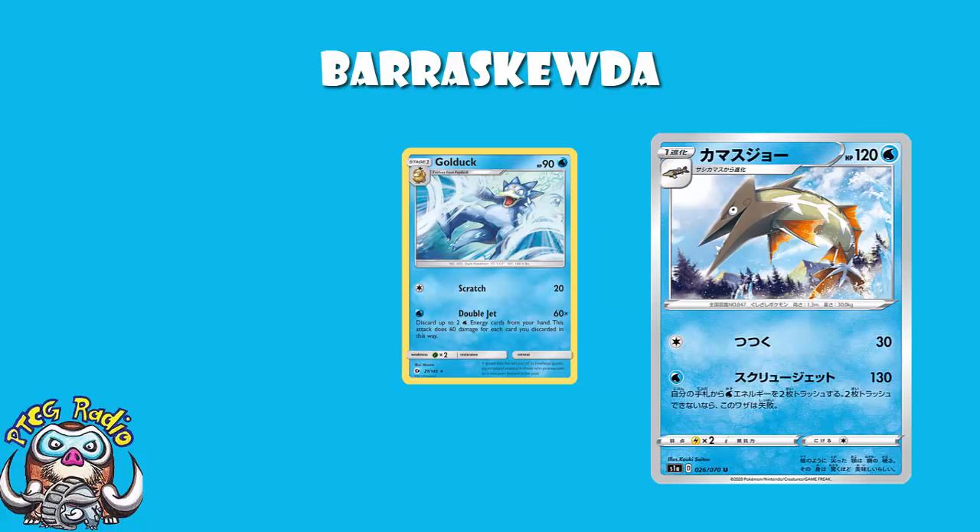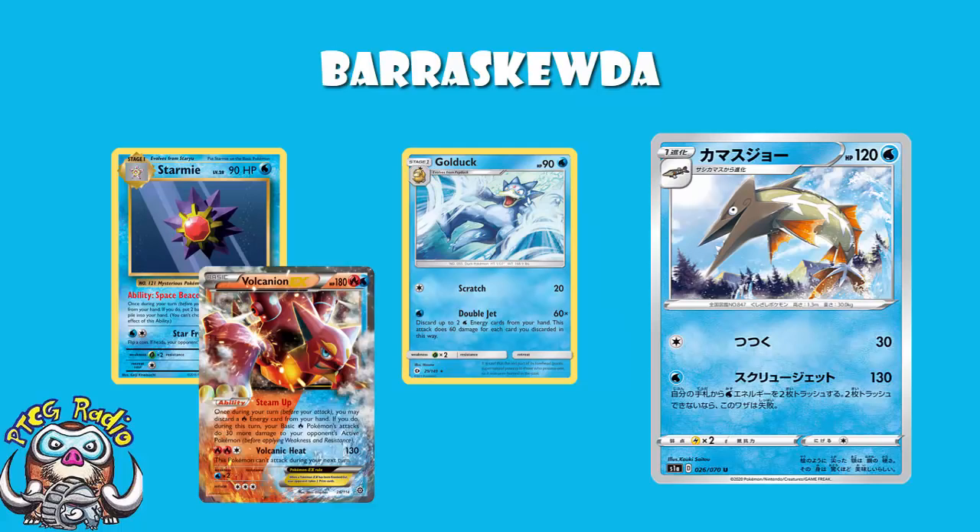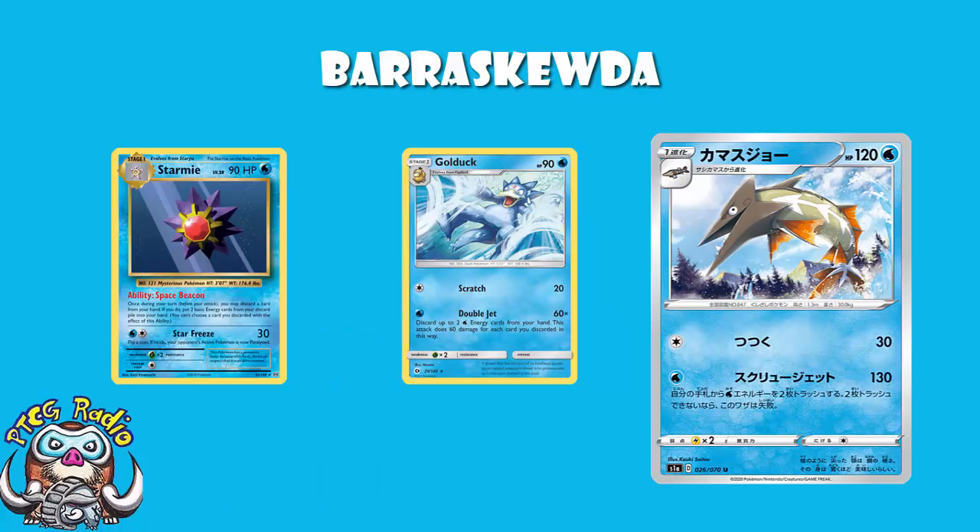However, you've got an extra 30 HP and you're doing an extra 10 damage. You do not have free retreat, unfortunately. This is really good. One thing that Golduck had that unfortunately this doesn't have is a Starmie from Evolutions. The Starmie from Evolutions had the wonderful ability Space Beacon: once during your turn before you attack, you may discard a card from your hand — if you do, put 2 basic Energy from your discard pile into your hand. It saw a lot of play with Golduck. Golduck was not a powerhouse deck, not the top deck in the format, but it still saw play and a little bit of muted success.